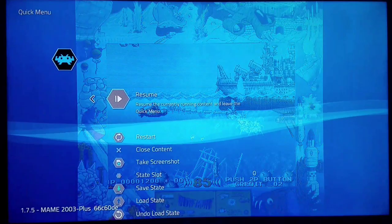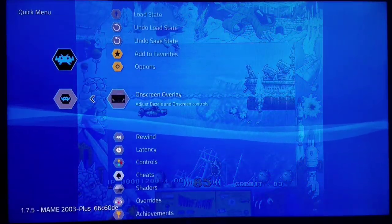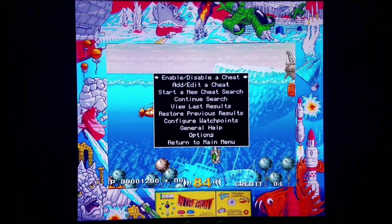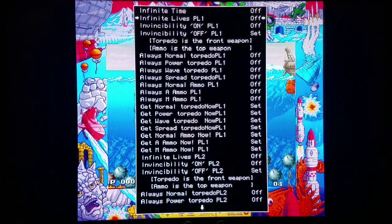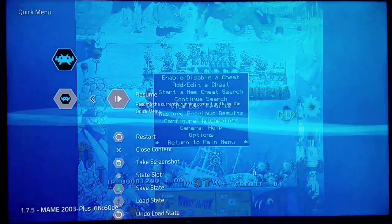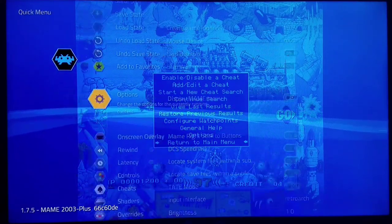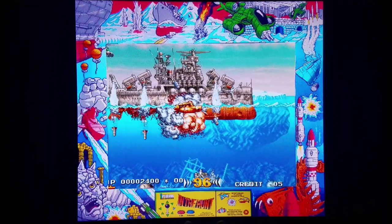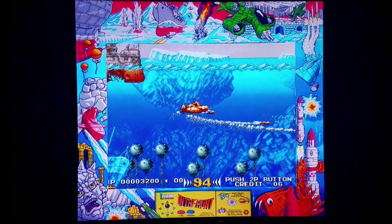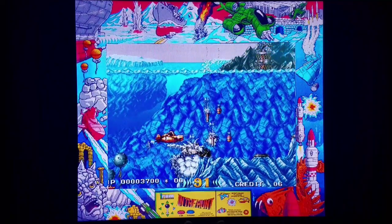Let's see if we can do some cheats right now. I'm gonna go into the core options, main menu on, cheats - enable cheats. Look at all this - Invincibility on Player One! I'm gonna return, go back to the quick menu options and turn the menu off. Look at that - I'm invincible! Let's add Turbo Fire as well. But I would never normally play this game this way - I'm just showing you how cheats work. That's very very cool if you wanna get a little bit of practice.